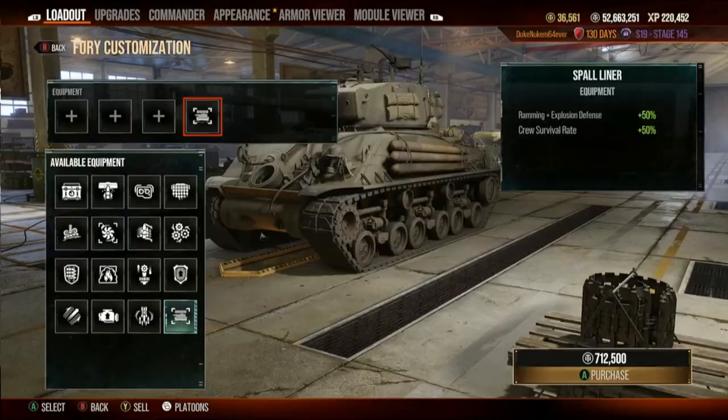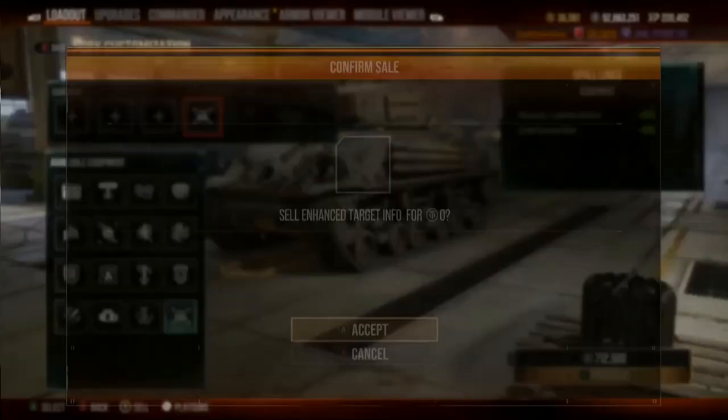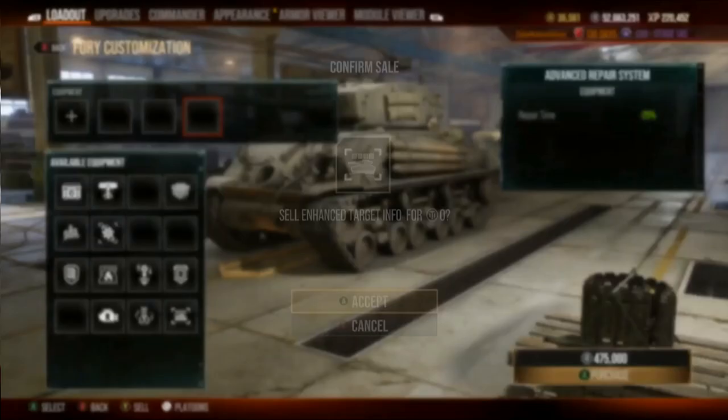Equipment — first thing I do, get rid of stupid enhanced targeting. It's a bad crutch that will mess you up.